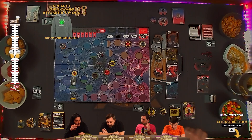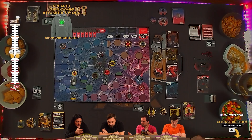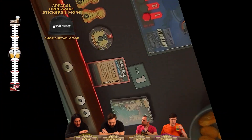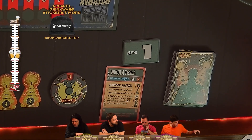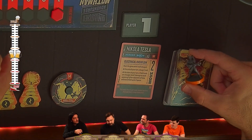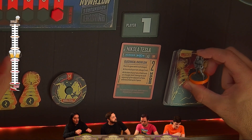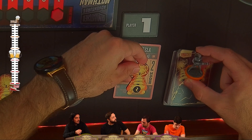Kyle is going to be playing as Nikola Tesla — a new character from the Adventures game. Tesla is really fun. He's ranged and he has these coils. You're going to start with one coil charged.